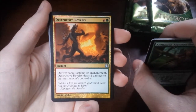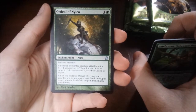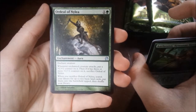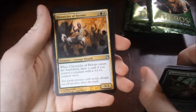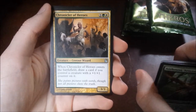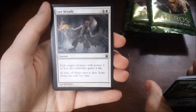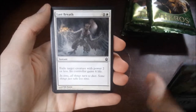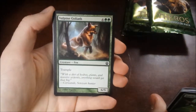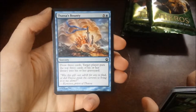Destructive Revelry is a red-green — destroy target artifact or enchantment, and it deals two damage to that permanent's controller. And an Ordeal of Nylea, which is a two-drop to enchant a creature. Whenever it attacks, put a plus-one-plus-one counter on it. When it has three or more, sacrifice Ordeal of Nylea. When you sacrifice it, search your library for up to two basic land cards, put them on the battlefield tapped, then shuffle. Got a Chronicler of Heroes, a 3/3 three-drop. When it enters the battlefield, draw a card if you control a creature with a plus-one-plus-one counter on it. So we've got a Shredding Winds, which is a three-drop for seven damage to target creature with flying. Last Breath, a two-drop for exile target creature with power two or less — its controller gains four life. An Omenspeaker, a two-drop for a 1/3 — when it enters the battlefield, scry two. A Vulpine Goliath, a six-drop for a 6/5 with trample. Thassa's Bounty, a six-drop to draw three cards and put the top three cards of target player's library into their graveyard. That'll be good in a different deck of mine even.